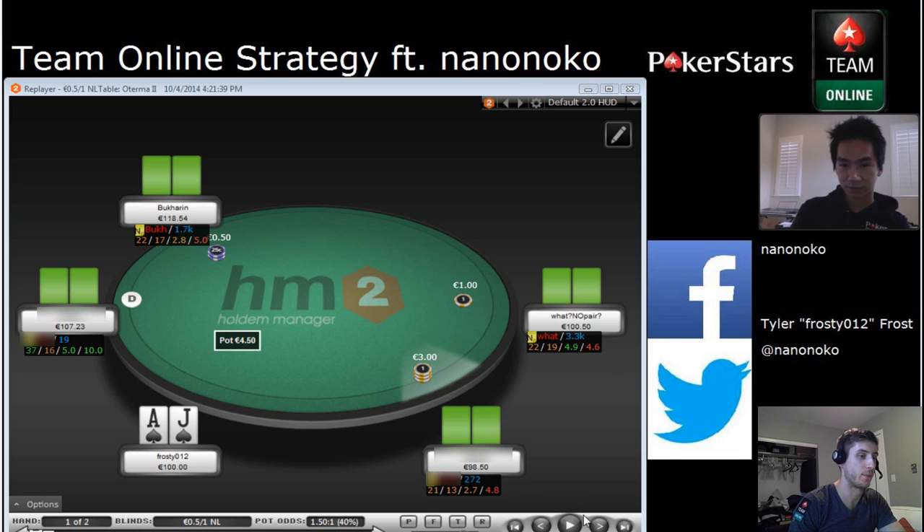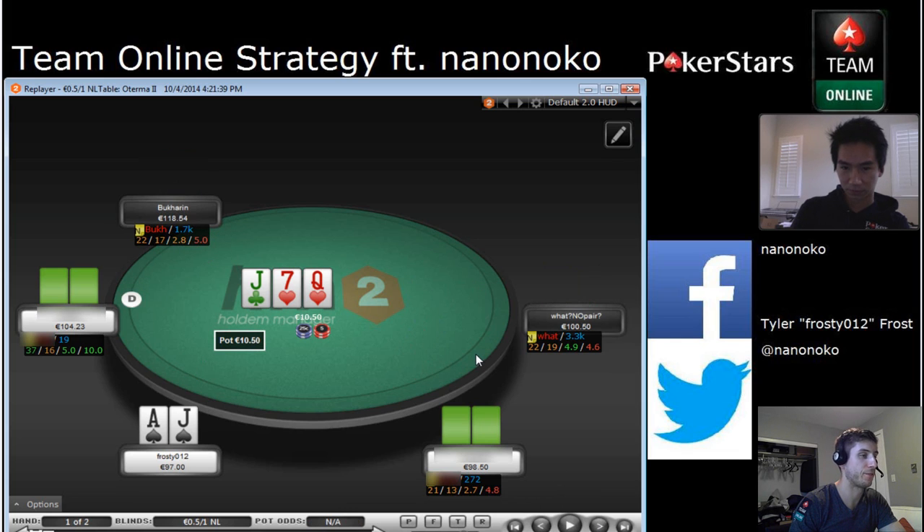I went ahead and called, and fortunately the weaker player came along on the button as well. The blinds folded and we went three-way to the flop. Flop was Jack-Seven-Queen, two hearts. The raiser checks here, and this is where the first big decision comes — do we check or bet? I'll turn it over to you, Randy, and maybe add what you think of the regular's range once he checks.